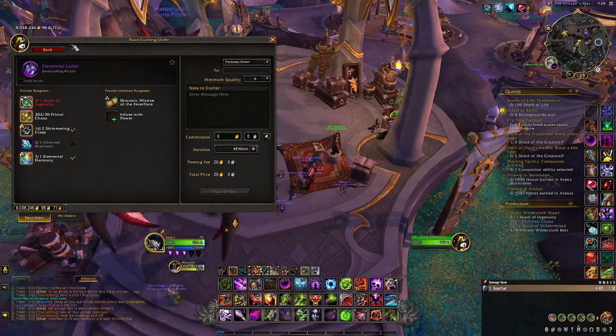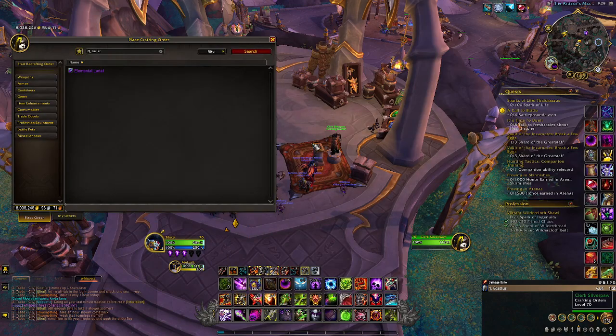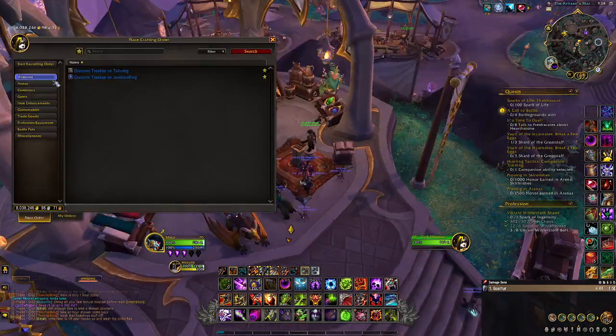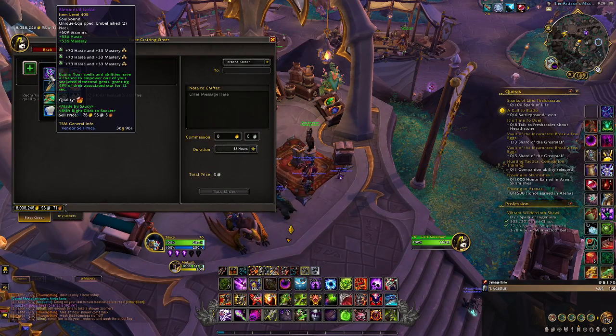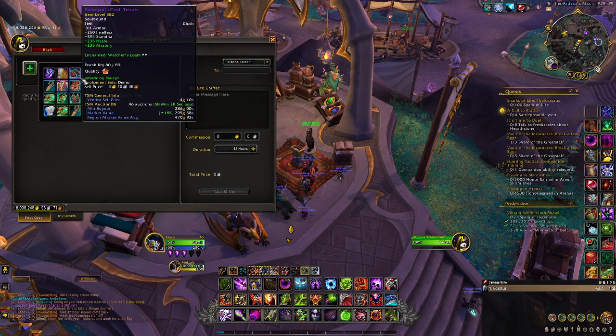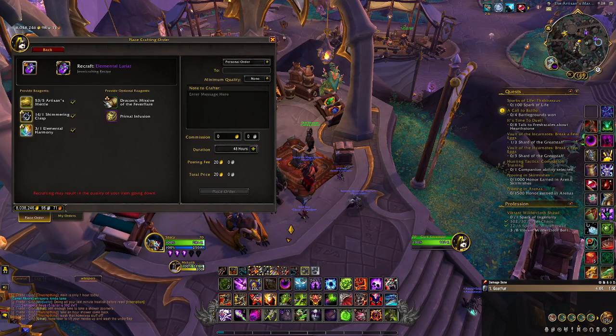Set the duration and then just hit 'Place Order.' For recrafts, you start off at the same screen — you just walk up and hit 'Recraft Order.' From here you select your item, like my lariat, and then these are the mats. It's significantly less than your first craft.